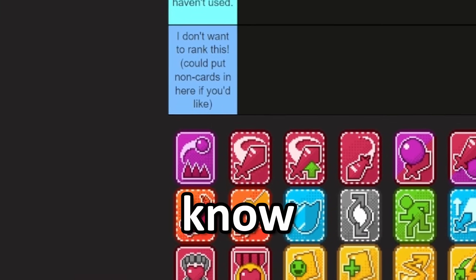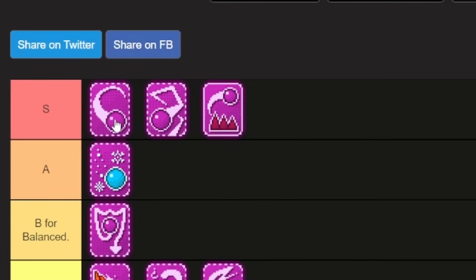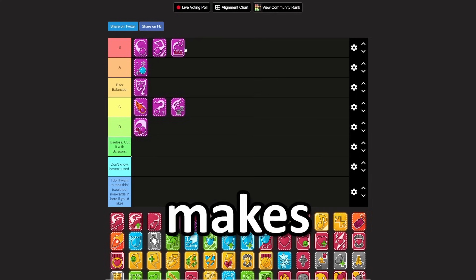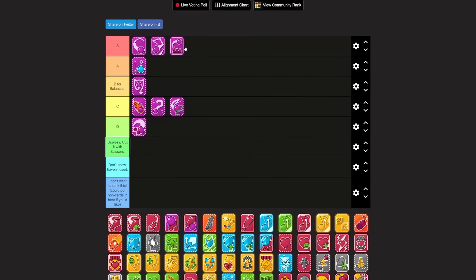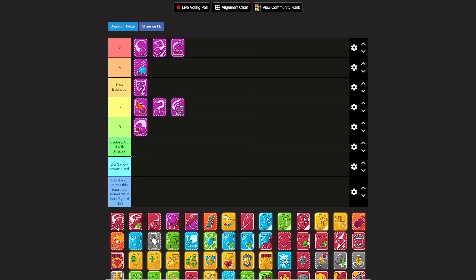Cannonball — you guys know my stance on cannonball. S tier item, easy. This lineup right here: ball, line bounce, cannonball. If you don't know what cannonball does, it makes it so your ball can't pop against certain enemies, so you can basically use baller for everything. It's amazing.